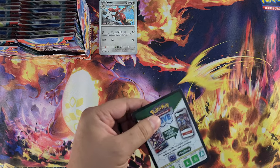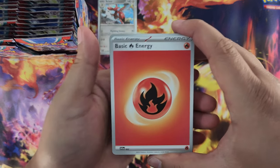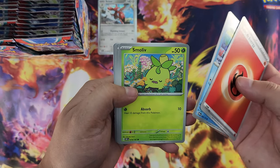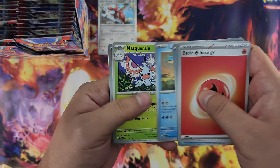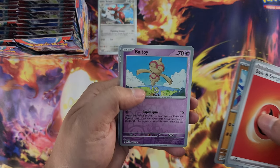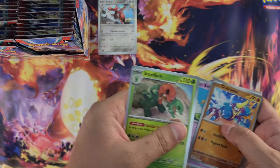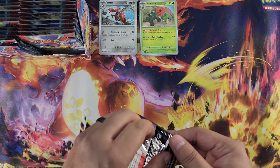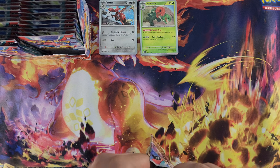Pack number two. How many packs will it take for us to get the Charizard? We got the energy, Weasel — alright, Weasel. Smoliv, Baroom, Wigglett, Lapras, Masquerain, Gumshoos, Crabrawler, reverse foil Baltoy, reverse foil, and Wugtrio Skull Villain. Okay, not even an illustration yet, but we got tons of packs to go so there's hope.